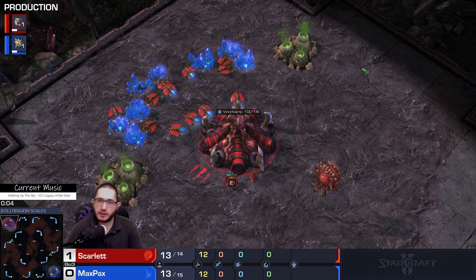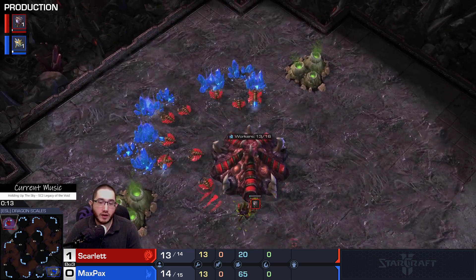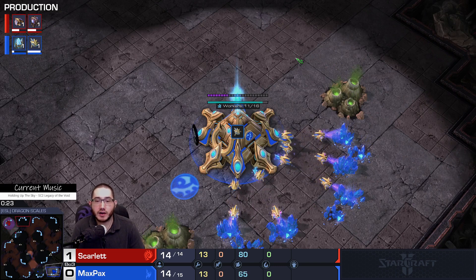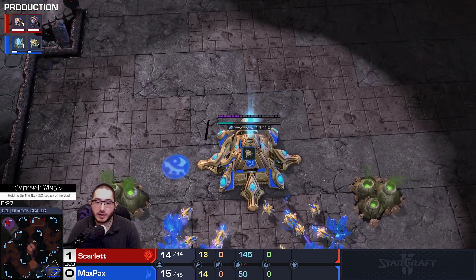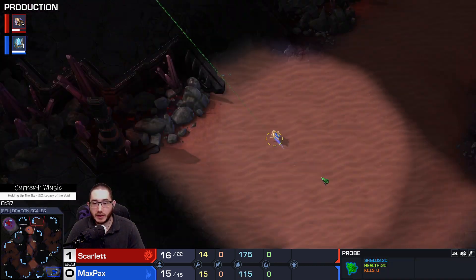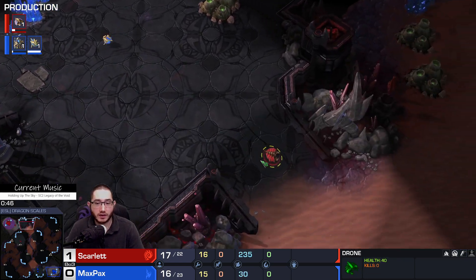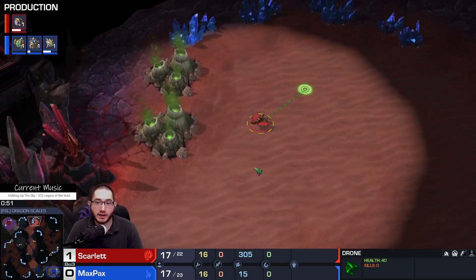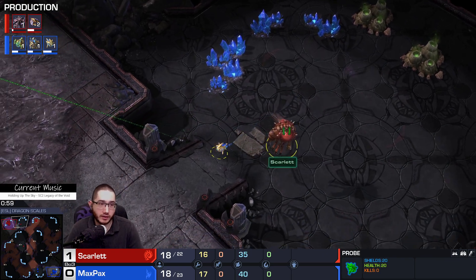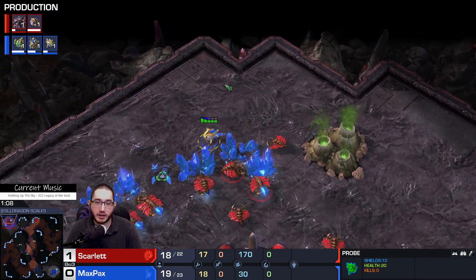We find ourselves on the map Dragon Scales for map number two in this series. In the upper left corner the red Zerg spawning — one point up, it is Scarlet. And the Protoss opponent in the bottom right, down one point but not quite out of the series yet — give it up for Maxpex. Ling Bane Hydra getting the job done in game one. The hatch block isn't even going to try — Scarlet just rallied that drone over to the third. No care, not a care in the world. Sets up the hatch, gonna take it.